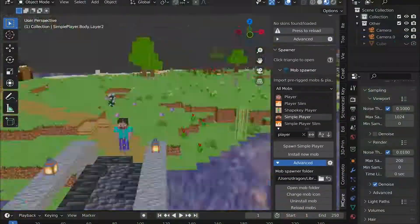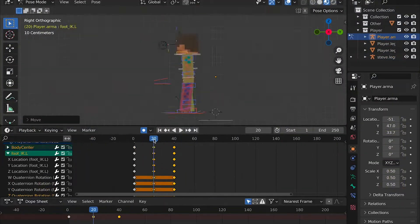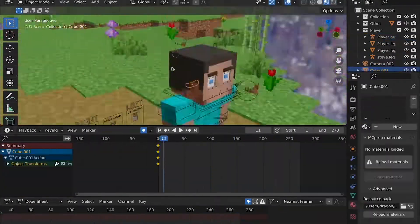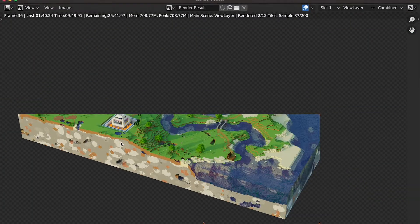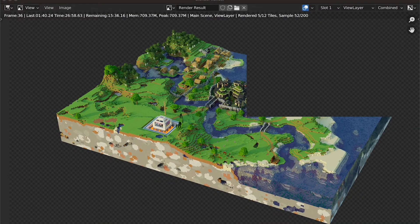Now I wanted to try some basic animations, so I installed the MCprep add-on, imported my character, and spent the next 2 hours trying to animate it, in which time I got 2 basic animations. I then thought it would be kind of cool if I made a render of the whole chunk I had imported, which actually did end up being pretty cool, but it took 45 minutes to render.